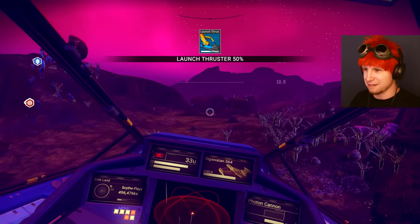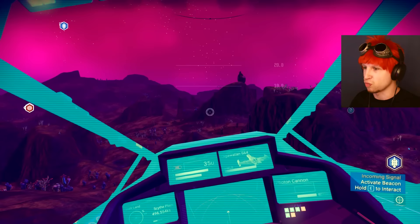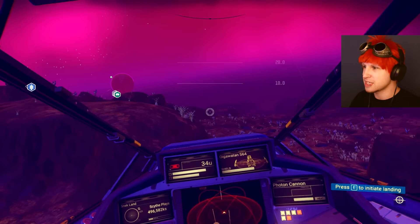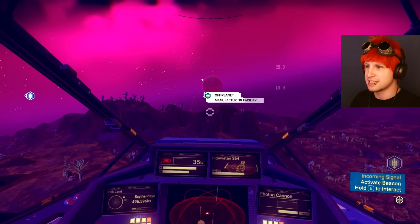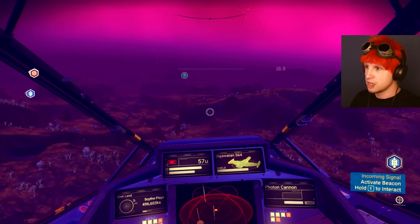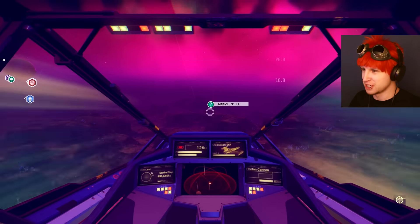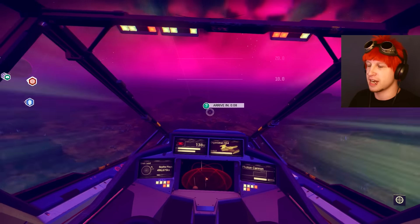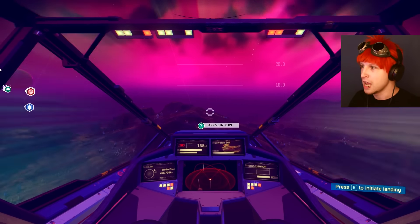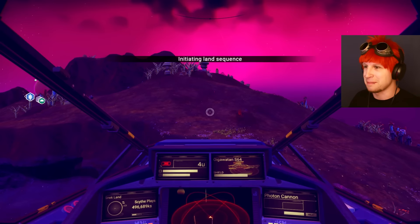At least we've got that one resource because we needed that one bad. Now that might have actually been the rare resource of the planet, which is not really good. Also, I don't like how our waypoints are not disappearing off of other planets. I think that could end up becoming very, very tedious if our whole screen is eventually just cluttered with stuff from off-world. Maybe that's just how the game works within a system, and once we go to another system hopefully it all goes away.